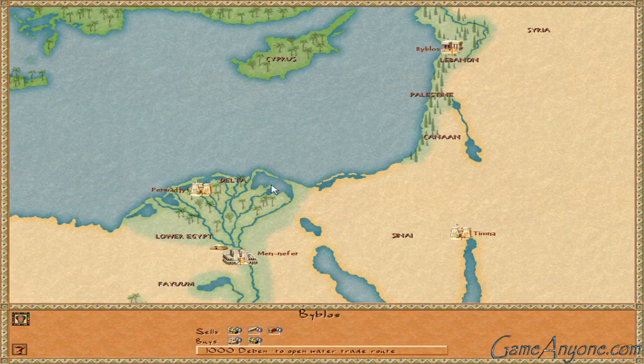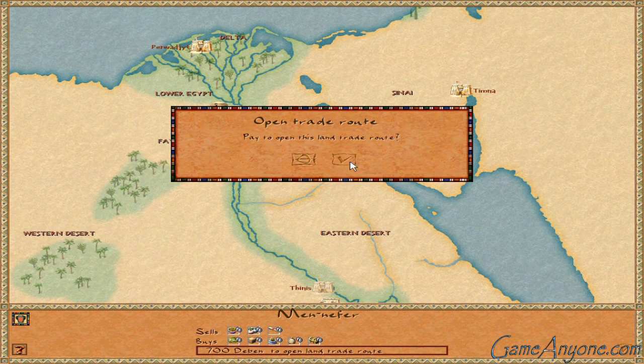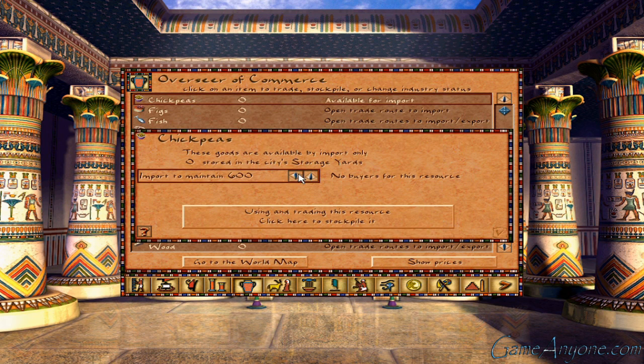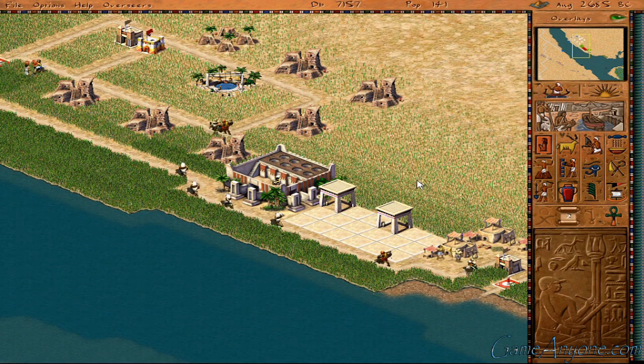So I'm going to go to the world map here and set up a trade route with Men Nefer. They'll buy beer and sell us chickpeas — so that'll be a good one. Let's visit the overseer and then we will import — import to maintain a thousand. Actually 600 will probably be good for now, since we're not making any money.